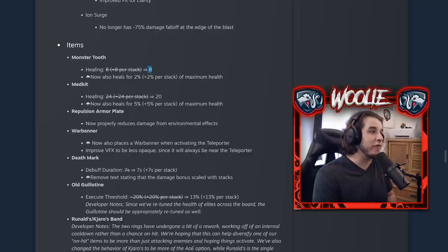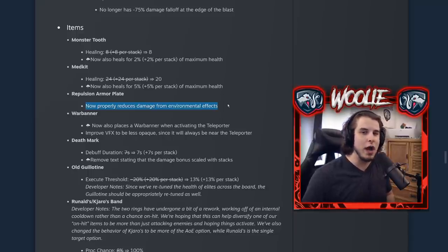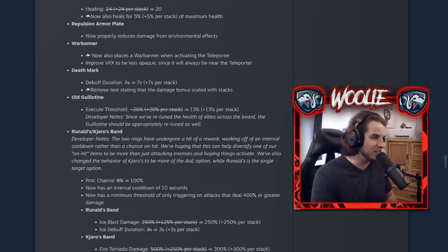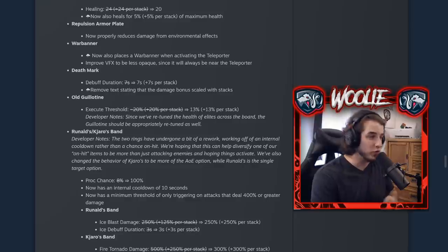Moving on to item changes. The Monster Tooth now heals a flat 8 HP plus 2% of your max health, and the percentage is the stacking benefit — not the flat amount — so it scales as you level through the run. Same idea with the Medkit: it no longer stacks a flat amount, reduced to 20 base but now heals 5% of max health with an additional 5 per stack. The Armor Plate now properly reduces damage from environmental effects. You now get a War Banner whenever you activate the Teleporter. The Death Mark finally receives a stacking benefit — previously had zero scaling, now the debuff duration increases by an additional 7 seconds per stack.